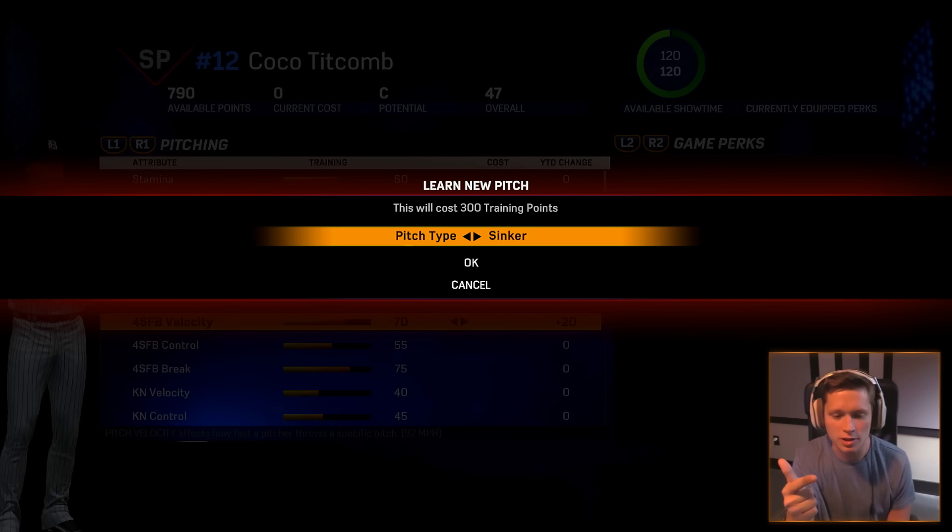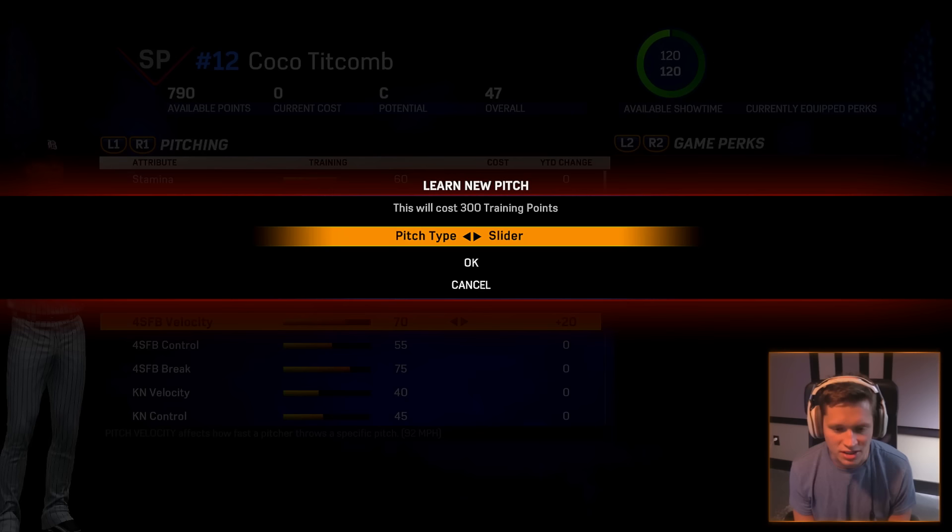The available pitches to add include a sinker, curveball, slider, slurve, splitter, changeup, two-seam, cutter, circle change, palm ball, forkball, knuckle curve, screwball, sweeping curve, running fastball, and Vulcan change. Holy cow, we have a lot of options here.